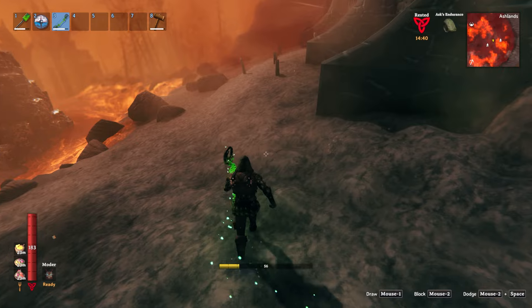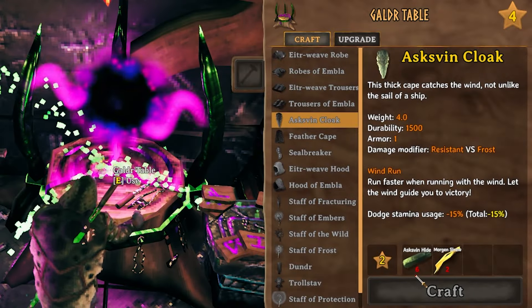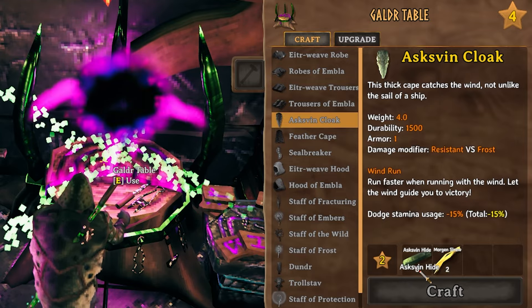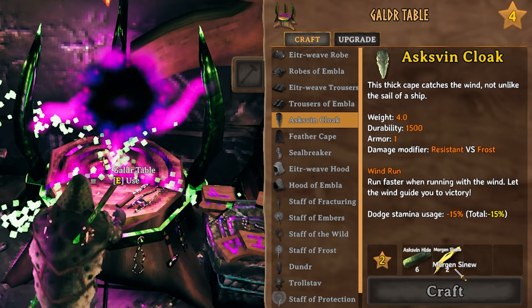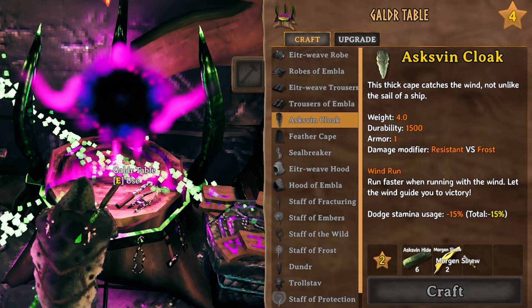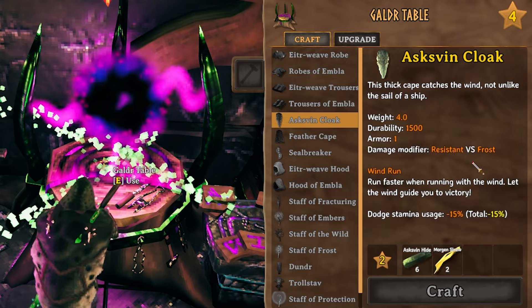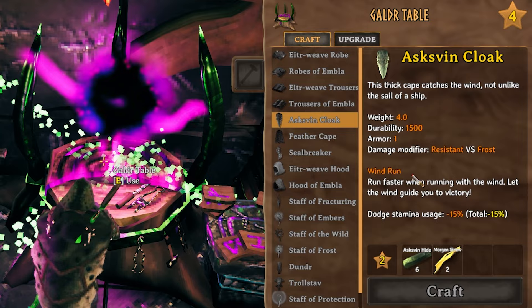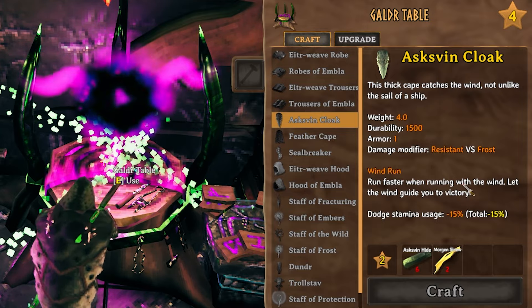The Aspen cloak is crafted in a level two Galder table and requires six Aspen hide and two Morgan's snooze to craft. You've got to kill Morgans for that. You'll notice it's kind of resistant to frost, so it's probably going to be a good cloak for the next biome after the Ashlands. It has decent durability and has an ability called Wind Run — it runs faster when running with the wind to let the wind guide you to victory.